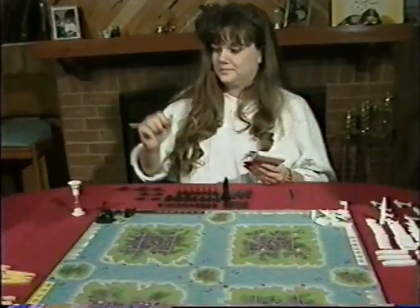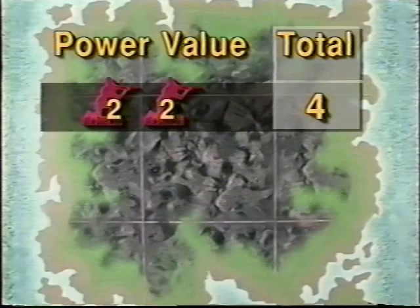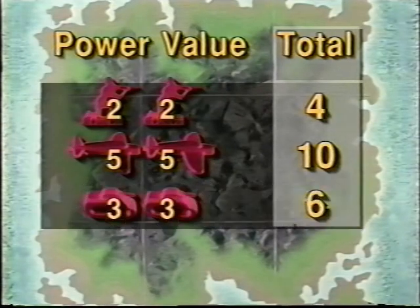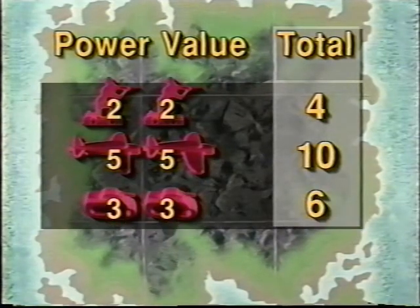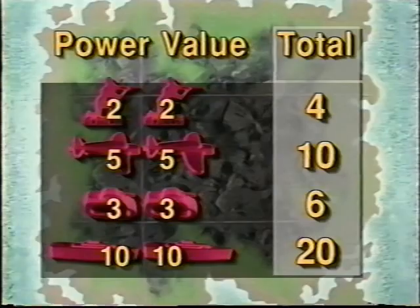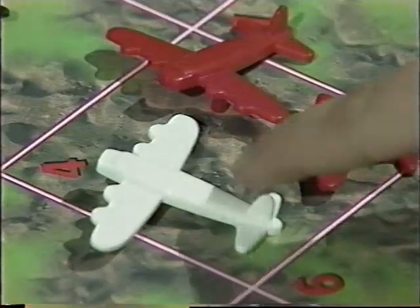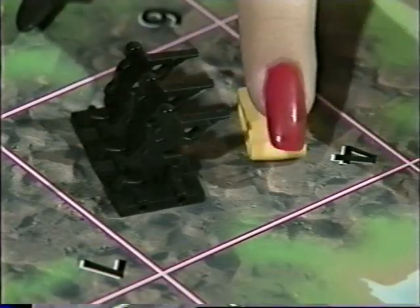As the game opens, each player begins with the same number and type of pieces: two infantrymen with a power value of two each, two fighter planes with a power value of five each, two light tanks with a power value of three each, and two small destroyers with a power value of ten each. Within a few rounds, battles ensue and pieces are captured, changing the balance of power.